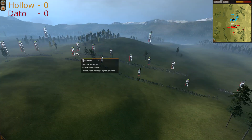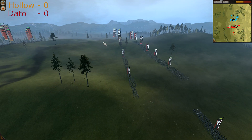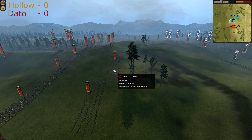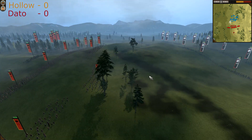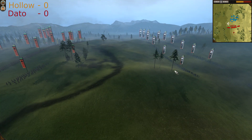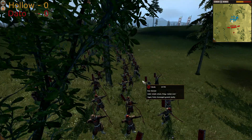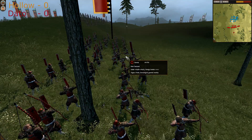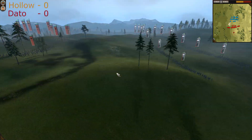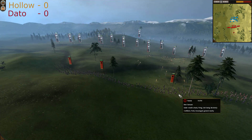Dato is retreating back a bit — it's a mistake to send the Nodachi as a frontline because they can't stand missile fire; they will die too quickly. First blood is spilled and six of Dato's Bow Samurais have died.